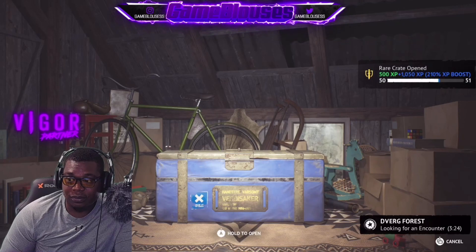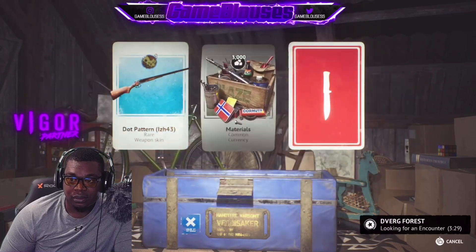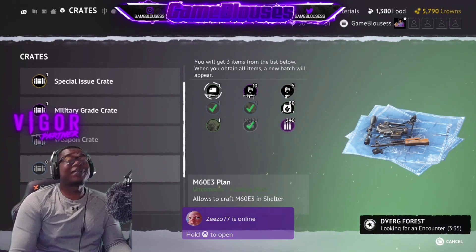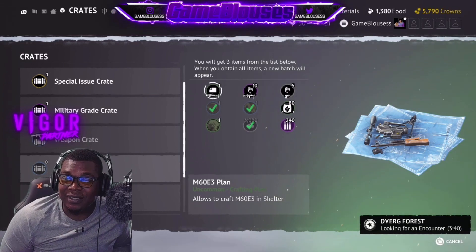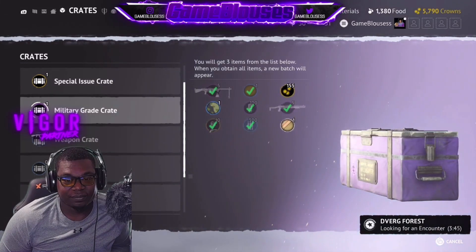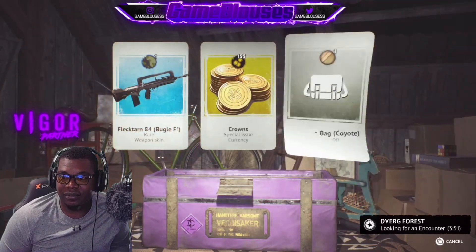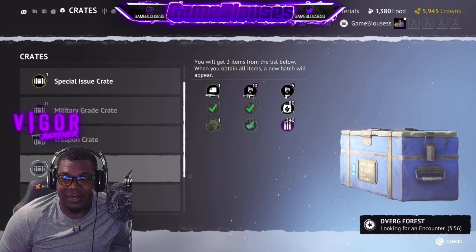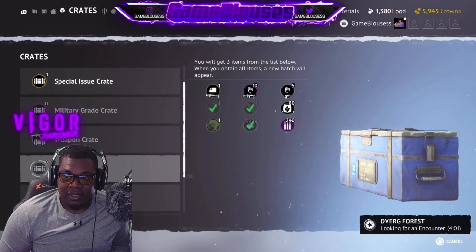Oh, I think I saw a blueprint — oh my god, the blueprint for the M60! One more rare crate. That's the M60, that's the other LMG. How unlucky — I've got to go into the counter and boost it to actually get it. That's what we've got to do, people.